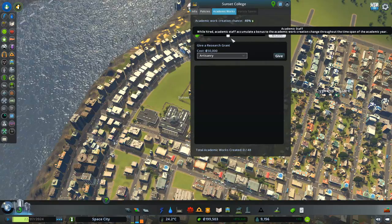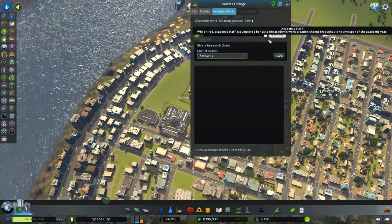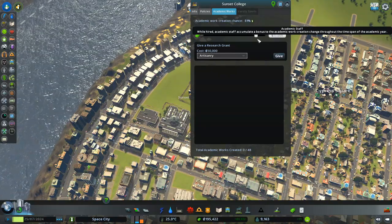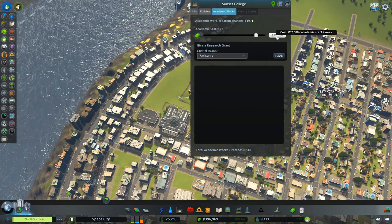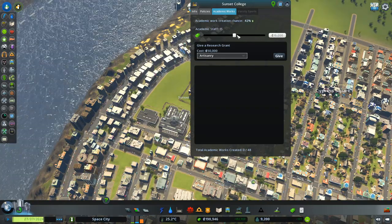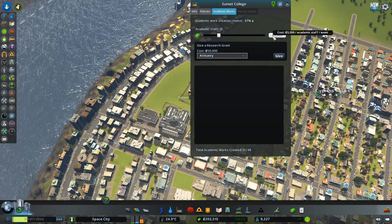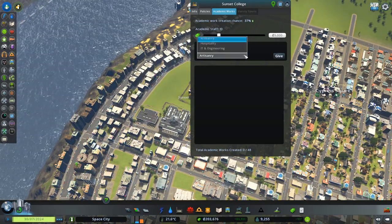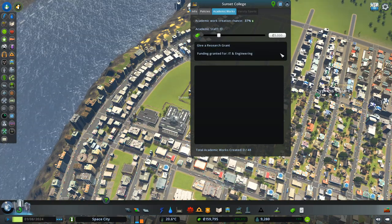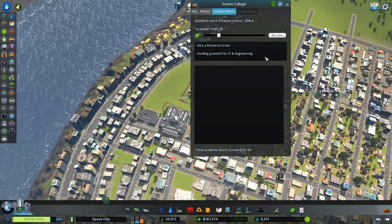Creation chance — okay. We'll go 50-50. How long is that? Per week? Holy. 5,000 — yeah, that's a lot of money. Research grant — I can give a research grant for IT and engineering. Give. Funding granted for IT and engineering. That's good.